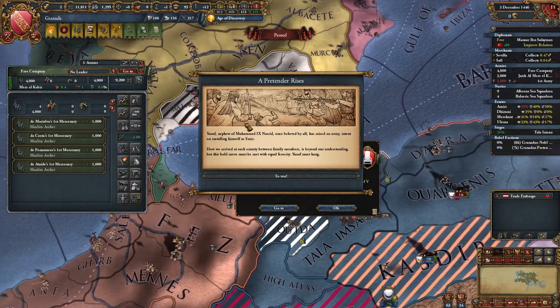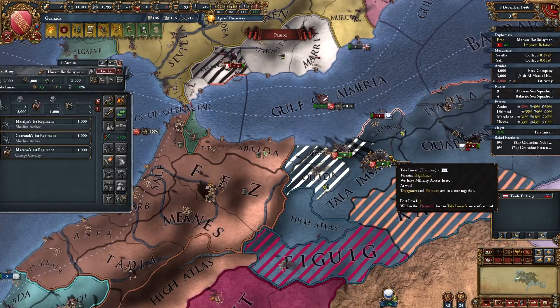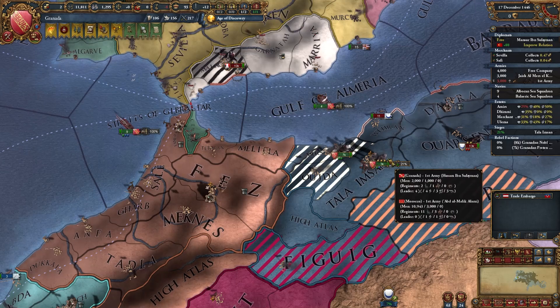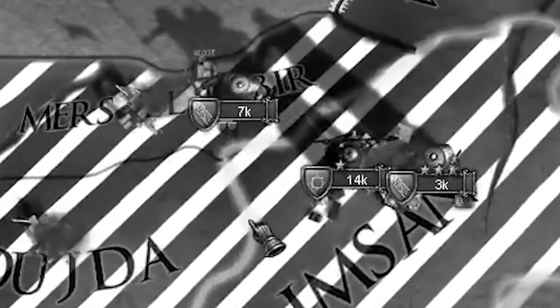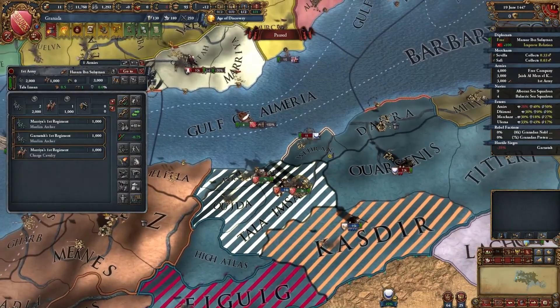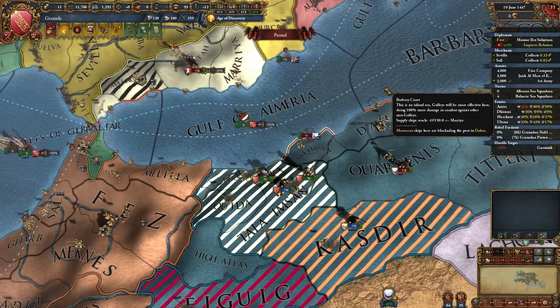Civil war — don't worry about it. The worst thing that can happen is that Morocco will detach its troops from the siege and go kill your rebels. The siege is done. Let's imagine it doesn't go away — you should immediately move to this fort to secure it. You need to become the attacker.